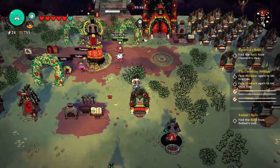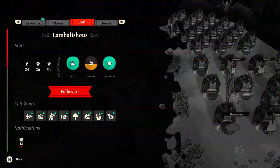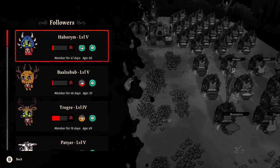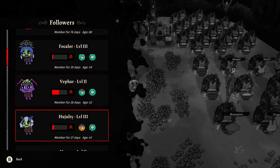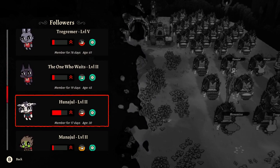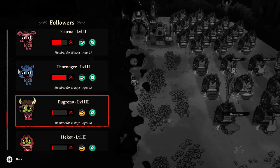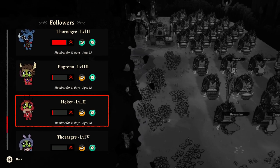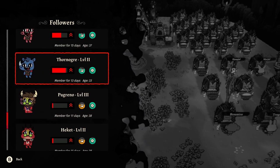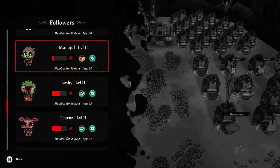Now that you have the item that you want to duplicate, you have to find a follower that you're willing to kill. Go over to the cult tab and look at your followers. It really doesn't matter who you kill — you can kill literally anyone — but I like to kill people that are level 2 or 1 because I don't really care about them and I will resurrect them eventually. I also like to keep my gods alive, but that's just me. You can pick literally any character you want.